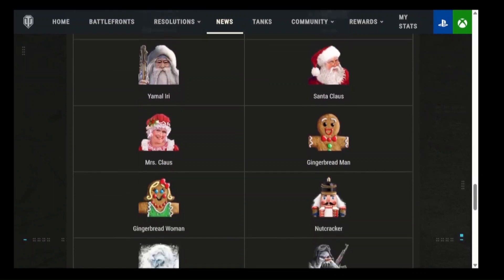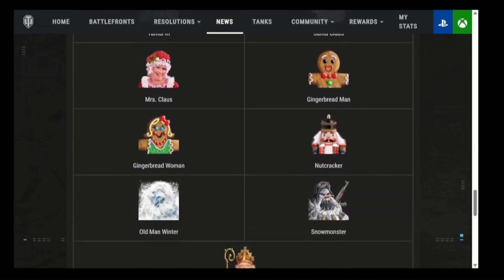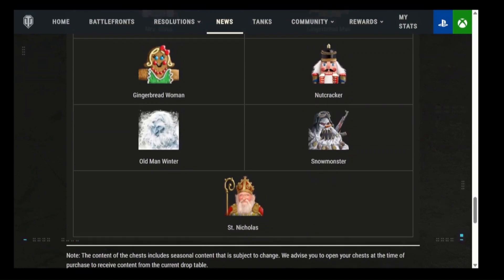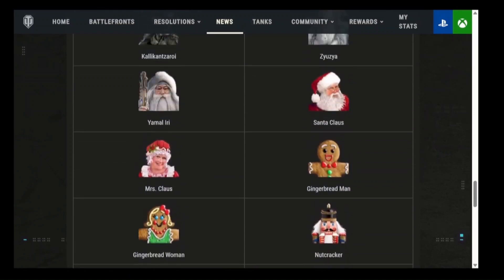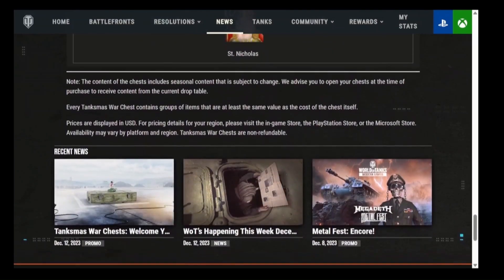Obviously I know Santa and Mrs. Claus — they're the best of the bunch. I'm American, so what did you expect me to say? Gingerbread Man is a killer commander, I have him. Gingerbread Woman has a surprisingly Boston Celtics looking jersey. There's Old Man Winter, which is cool — no pun intended. The Snow Monster, which I have as well. And last but not least, St. Nicholas himself — but I mean, St. Nicholas is fine if you're from some loser nation, but I'm from America. It's Santa, baby. He's the Mac Daddy of Christmas.